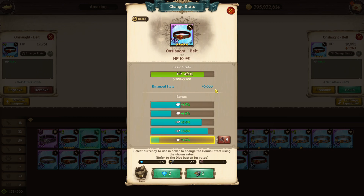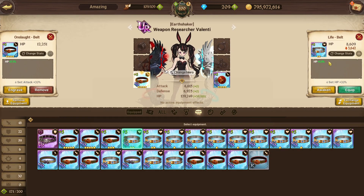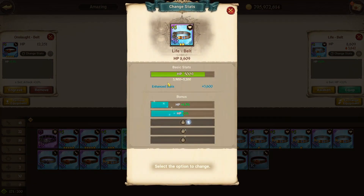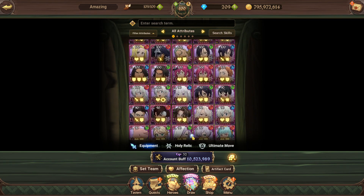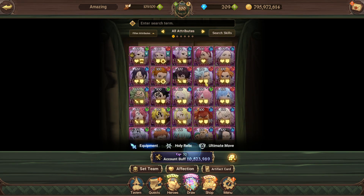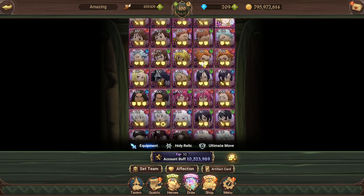Even for veteran players going for box EC, just rolling any amount of HP on all your gear before giving it to your characters in box is a great approach. Any HP at all is a good way to go about it. That's basically the full tutorial on how to save anvils as a free-to-play player.